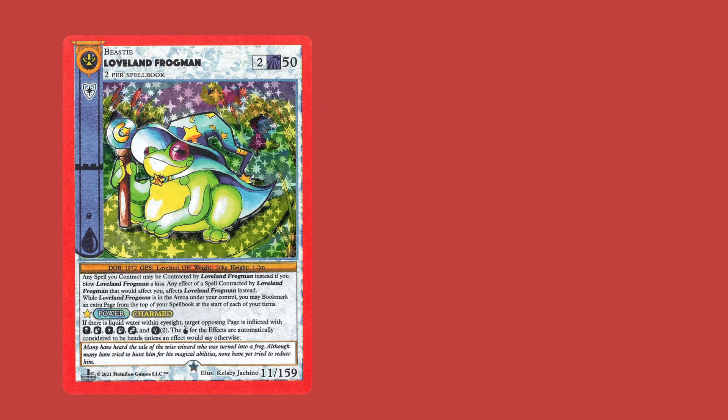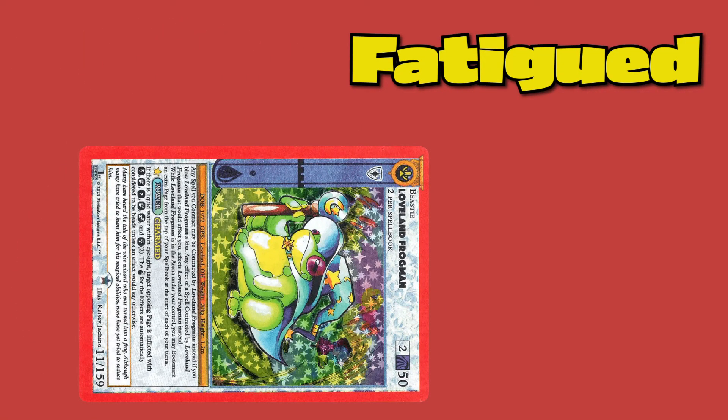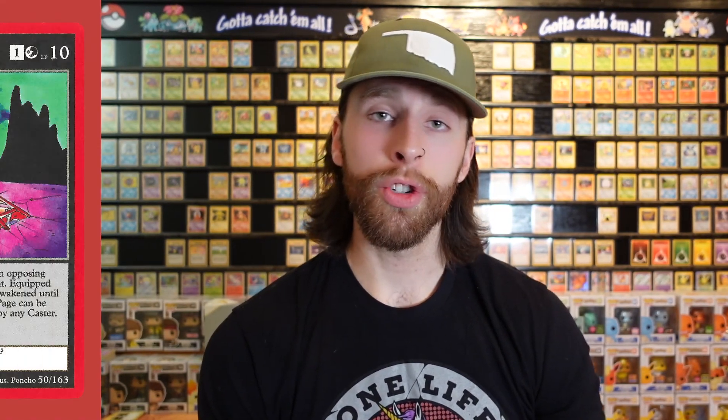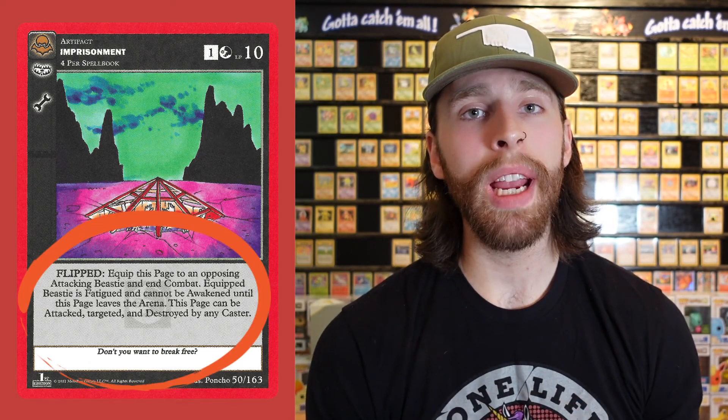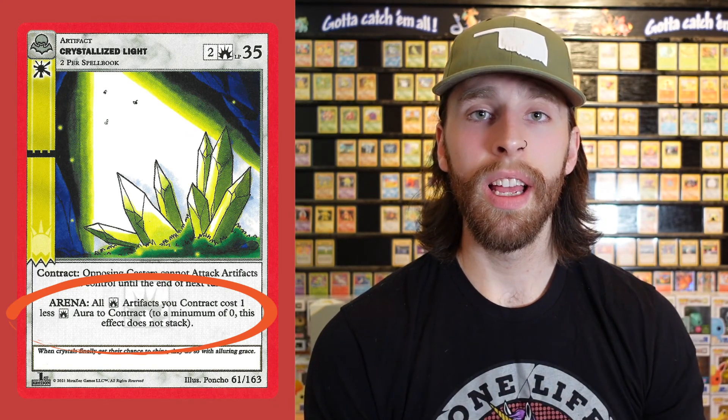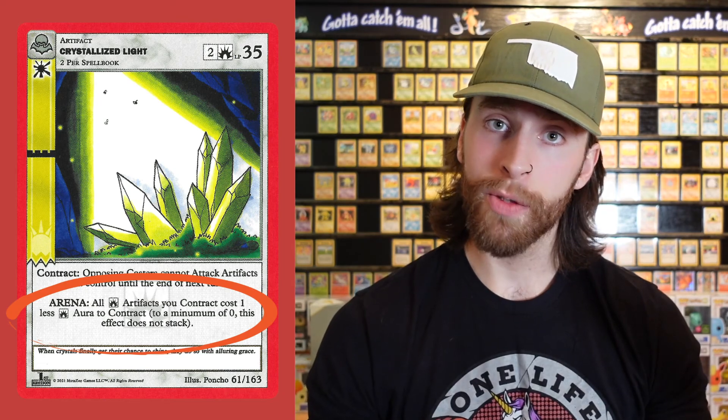Whenever you contract a page, most of the time unless the card has a certain trait it will come out fatigued. Fatigued means you put the card out at a 90 degree angle, laying horizontally. Awakened means the card is right side up, vertically. We also have flipped arena and destroyed. If it's a trap card and you flipped it, it'll tell you what it can do immediately. If a card is destroyed and has text to the right, whatever that text says is what you will do.